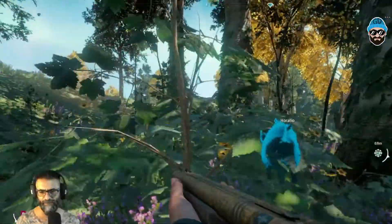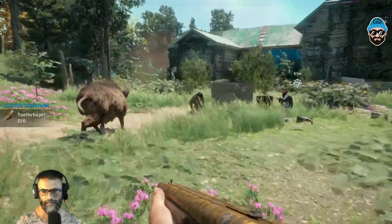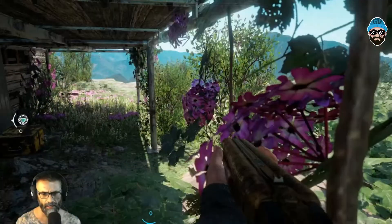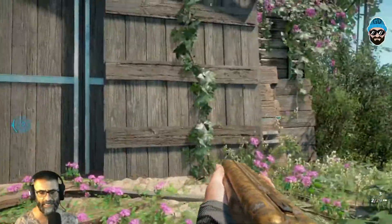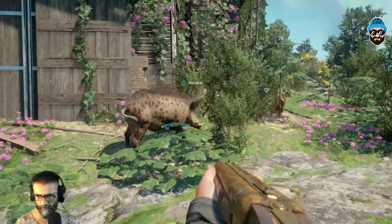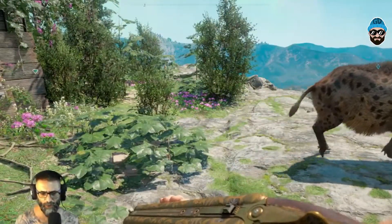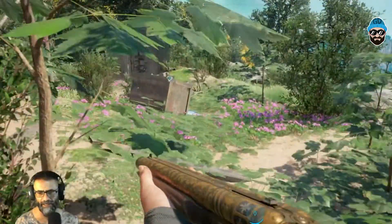Okay guys, so Horatio and I just made it to the prepare stash location. In the meantime there was an airdrop which we intercepted and killed a few enemies, but nothing special, nothing worth mentioning. Anyway, let me get this box. So Horatio — there was a vehicle, one of the Highwaymen's four-wheel drives — he rammed into it and made it explode in one hit.